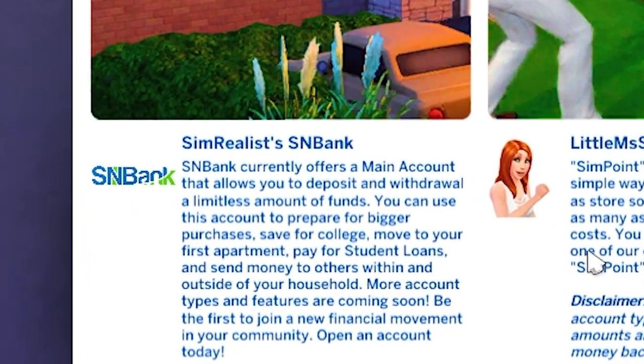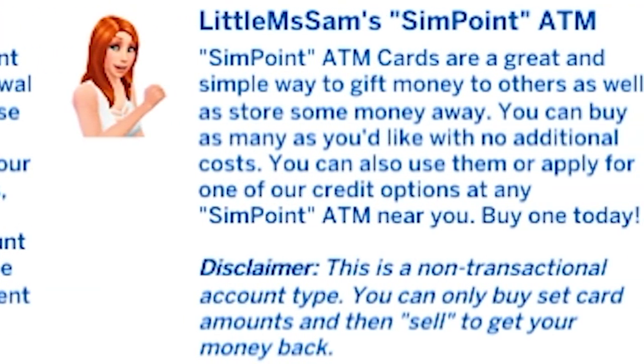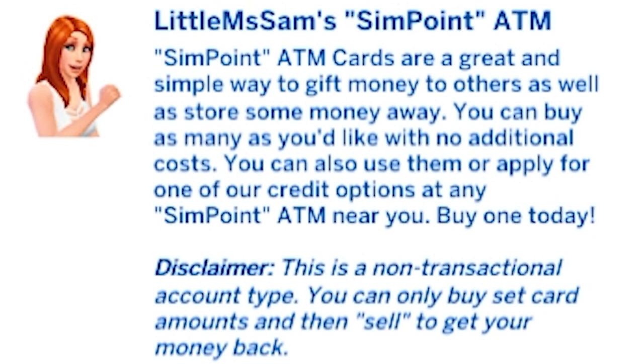We could have read about each of the products before we made a decision. S&B Bank currently offers a main account that allows you to deposit and withdraw a limitless amount of funds. You can use this account to prepare for bigger purchases, save for college, move to your first apartment, pay for loans, and send money to others within and outside of your household. More account types and features are coming soon. There's also Little Miss Sam's SIM point ATM cards — a great and simple way to gift money to others as well as store some money away. You can buy as many as you'd like with no additional costs, and you can use them or apply to one of the credit options at any SIM point ATM near you.